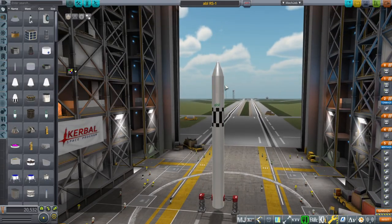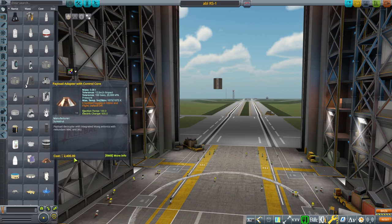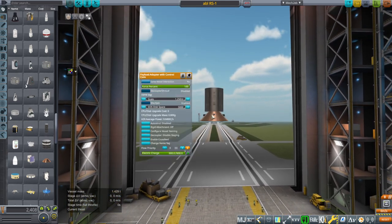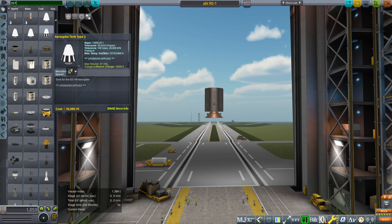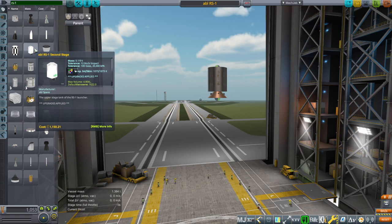As far as putting it together is concerned, let me take everything off and start from scratch. First, you want the payload adapter — you'll need TweakScale to use this, though you can use some other payload adapter like a procedural one. But this one has a control core built in. Then you can type in RS1 and that will get you all the parts. You have to have your payload as well. It is a lot like Launcher Space's rocket and probably a lot of other Kerosene-Oxygen rockets — very like an Electron too: nine engines at the bottom, one engine at the top. It's a pattern they figured out for good mathematical reasons.